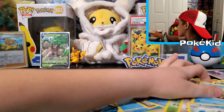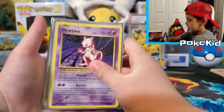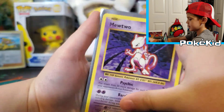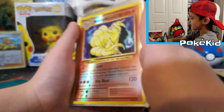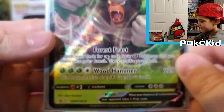Let's see what we got — Pansage, Mewtwo regular rare, Ninetales Reverse Holo, and Rillaboom V, the promo that it comes with. I like this Mewtwo enough to keep it.